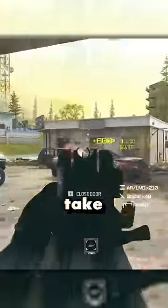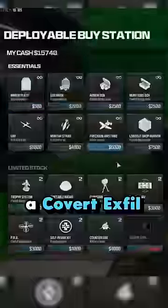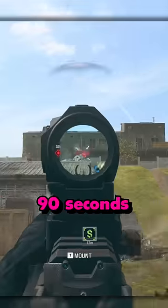Now it's time to get the weapon case. Take out the team that's holding it and pick it up, but if you want any of the rewards, you have to exfil with it. Go to a buy station and buy a covert exfil for 30k — this is going to mark a location on the map.